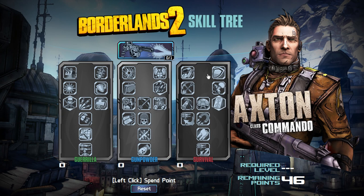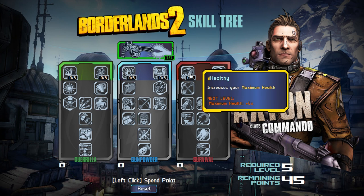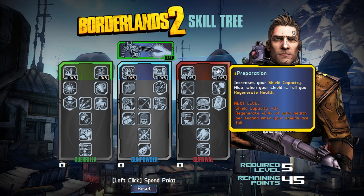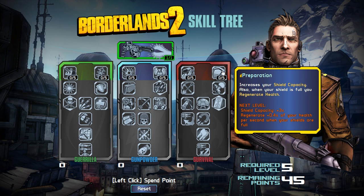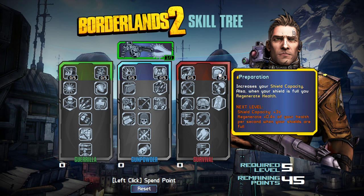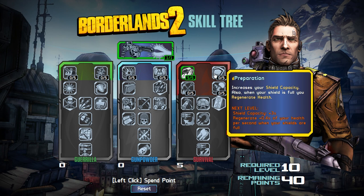Let's move into the Survival Tree — my favorite tree because I like a defensive soldier, or now a defensive commando. We've got Healthy, which increases your maximum health, and Preparation, which increases your shield capacity and also regenerates health when your shield is full. I like both of these. Healthy increases your maximum health by 30%, which is a big boost. Preparation only regenerates 2% of your health per second while your shield is full, so I'm going to go ahead and take Healthy.